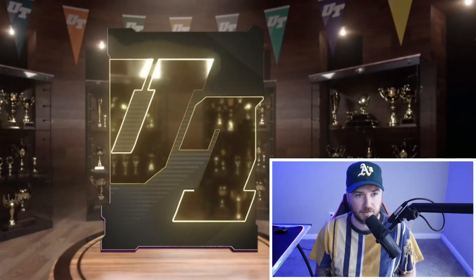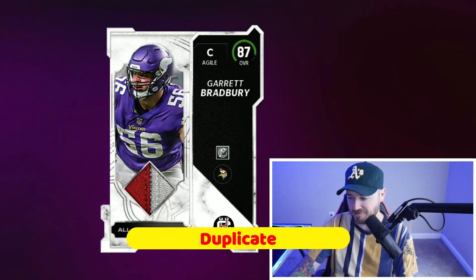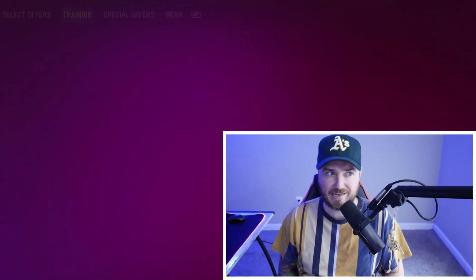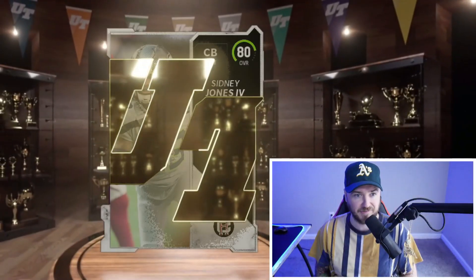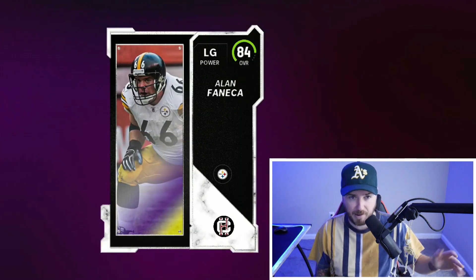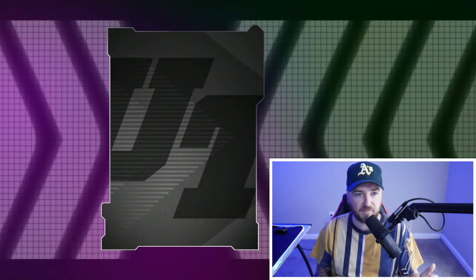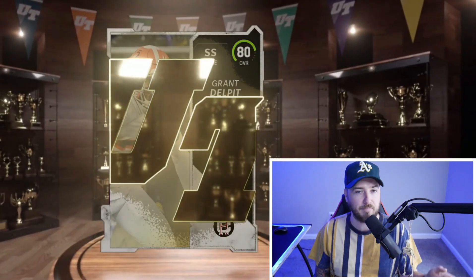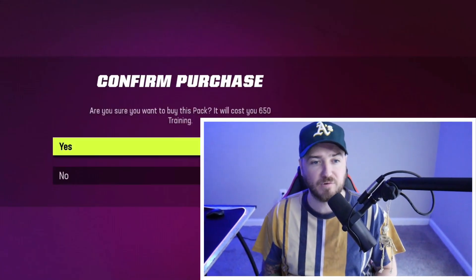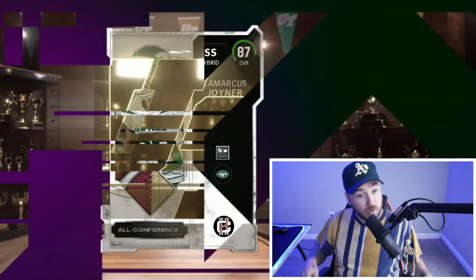Garrett Bradbury — he's a duplicate, I pulled him yesterday on episode one. He goes for like 110-115, not great for coins but better than pulling a bunch of 80s. Back-to-back 84s, we'll take that — 84-pluses are all profit in these. The biggest thing is the amount of 80s we get. If I can pull a little more 84s than 80s, that's gonna help out a lot.